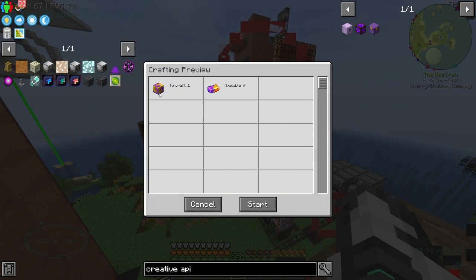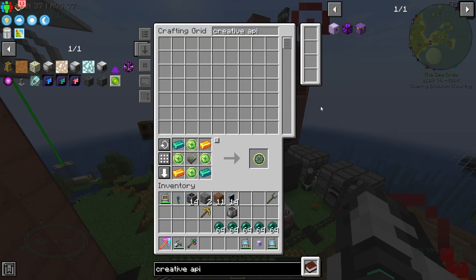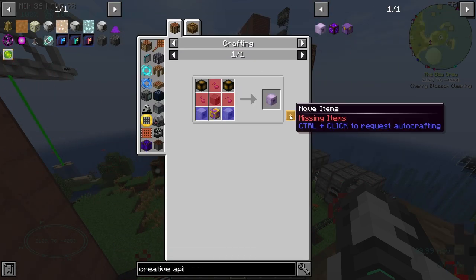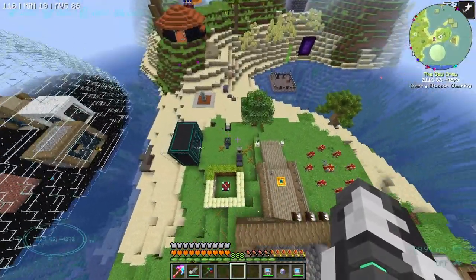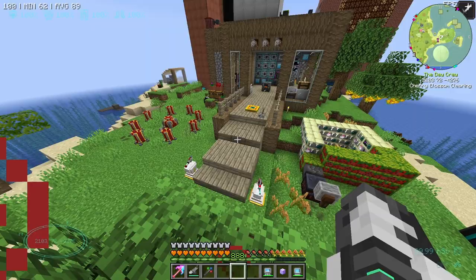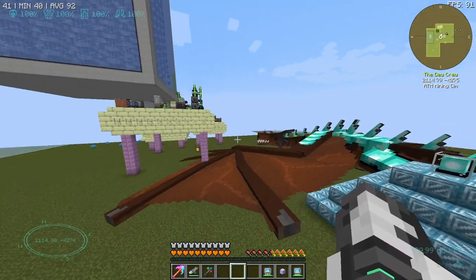I believe we can craft the apiaries - it looks like we're out of antimatter, which might be a problem. I haven't been to the other dimension for a while and it's possible the reactor exploded. Should we have a look? Let's have a look.